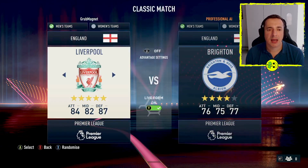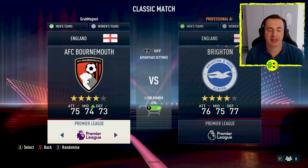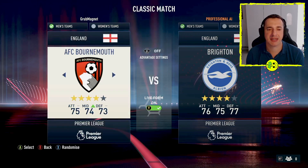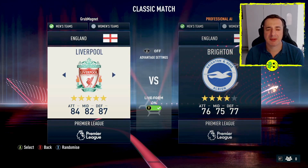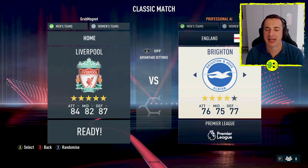Jump into classic match and you can see it defaults to men's teams. Select England, and at the bottom make sure Premier League is picked — use your left stick to move up and down. In the Premier League you can pick any team you like. Let's go with Liverpool for example. Press A to select, then on the other side make sure the settings are picked the same way.